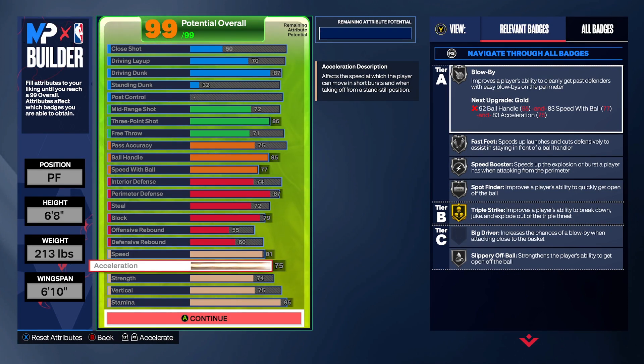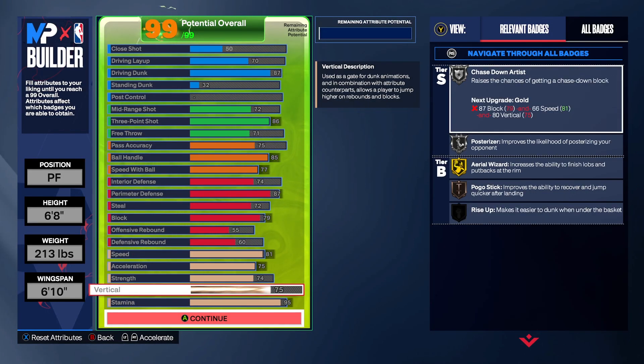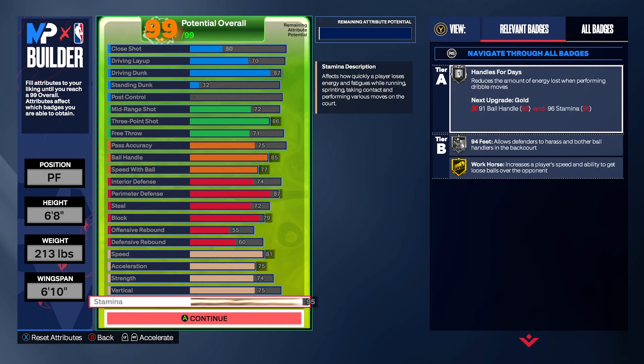Moving down to strength: you get box copies, bulldozer on bronze, fearless finisher, physical handles, imperial enforcer on bronze, back down, and brick wall on bronze. For stamina: handles for days, 94 speed with ball, and workhorse. We're gonna keep moving and see what this build is called.